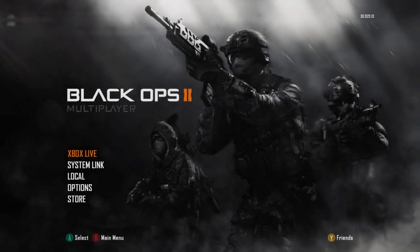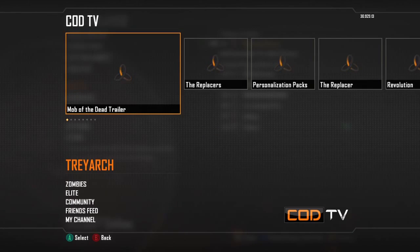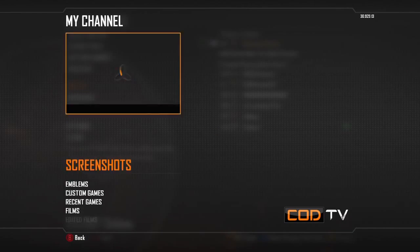Hey guys, what's going on? My name is GlitchesDirect and in this video I'm going to be showing you how to get fully out of the map glitch for Black Ops 2 multiplayer. To do this, all you're going to need is one file, and if you want to get that file you're going to have to get it off me.